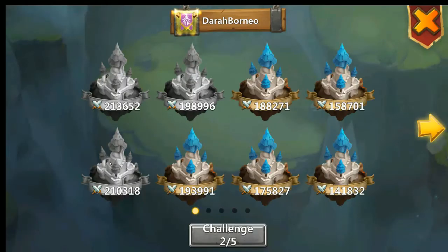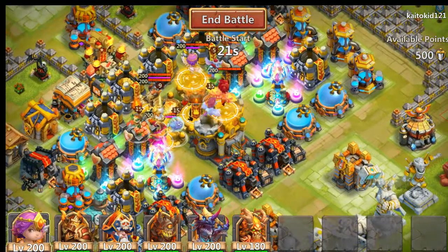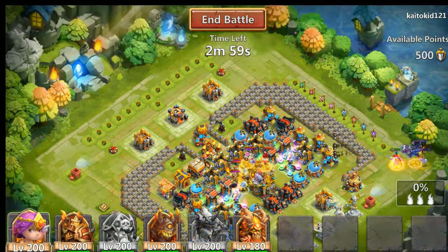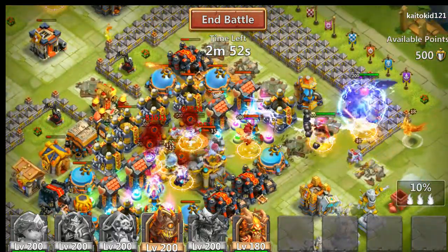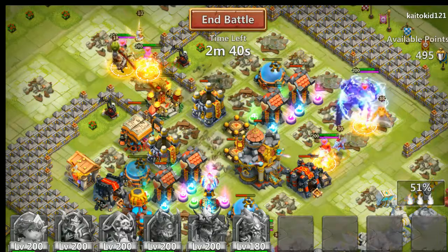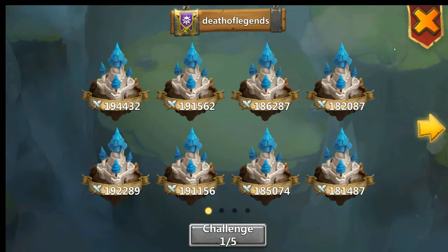Let's see the fourth one. He has double evolved Pixie, Kingduk — he doesn't really have heroes for Guild War, so that's gonna be a lot easier. I'm just gonna go on the side. Now my Aries and Cupid — the enemy heroes should be down soon. Demogorgon clears them all. Almost, almost — and there we go, 500 points, not bad!